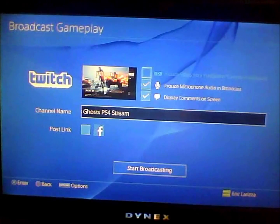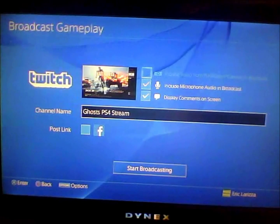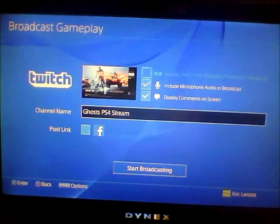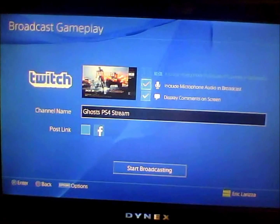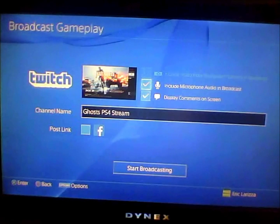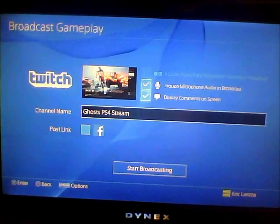There are three settings you can choose: you can include video, which would basically be a webcam — I don't have a PlayStation Eye so I can't do that. You can include microphone audio so you can hear your chat, and you can display comments.